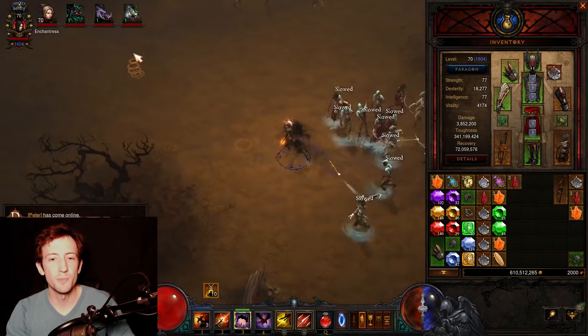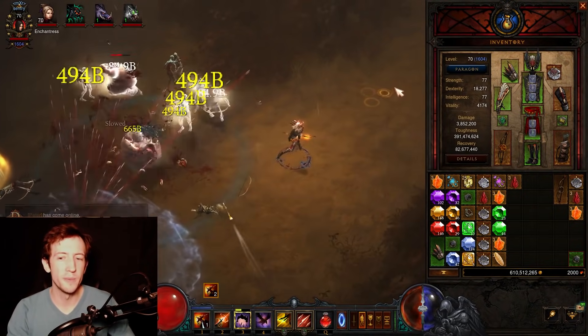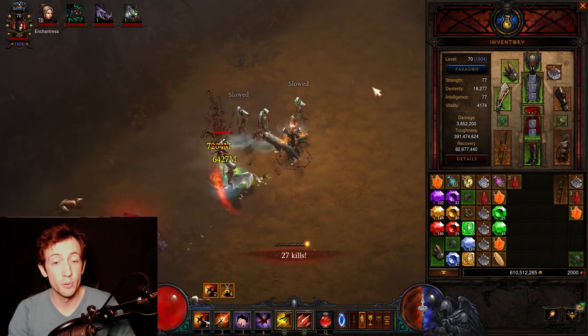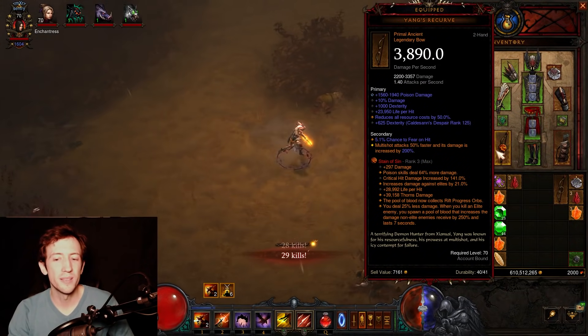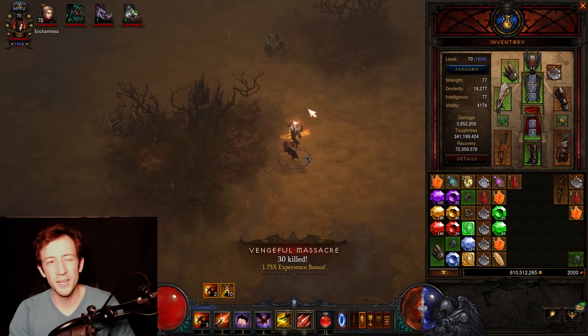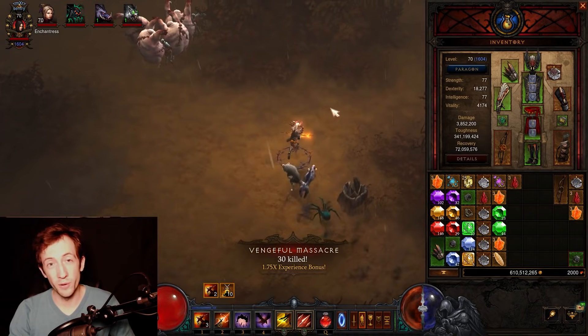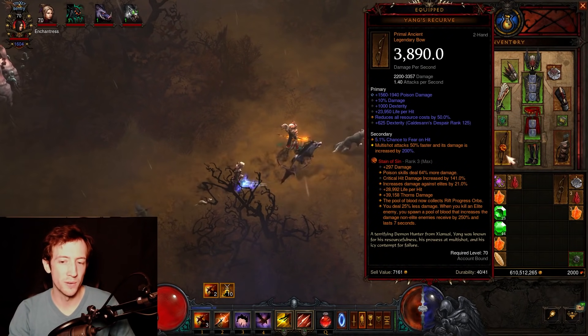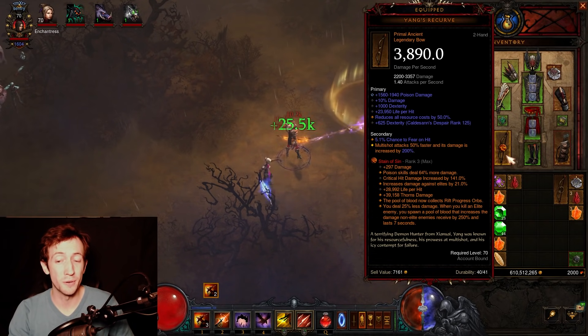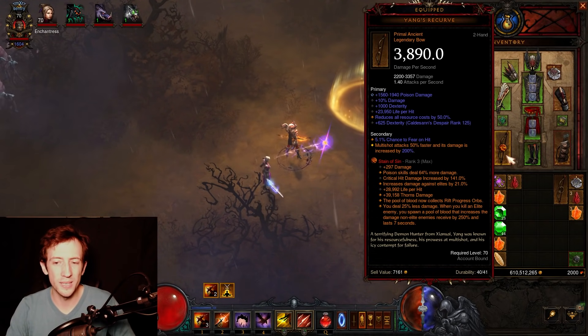But even in a very optimistic best case scenario, when we're talking about a 15-minute push greater rift, this has only an uptime of 7 seconds every time it procs. So you might get to something like overall 5 minutes uptime on a 250% damage increase that only works for trash monsters and otherwise also reduces your overall damage done.